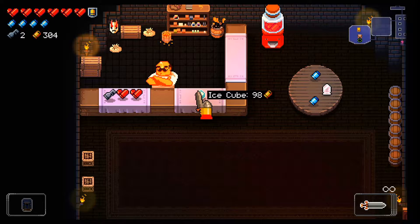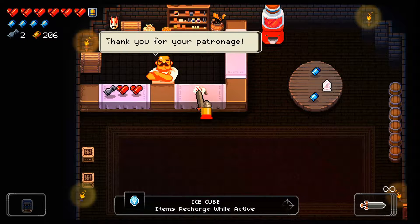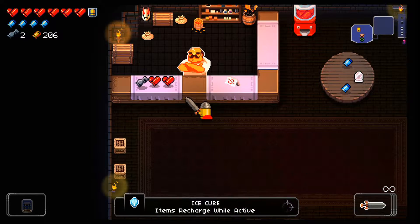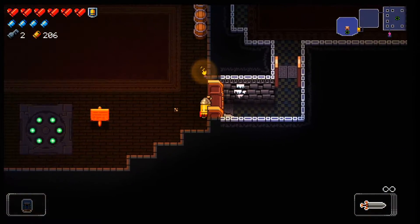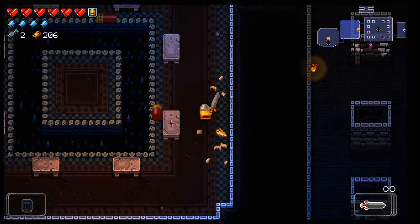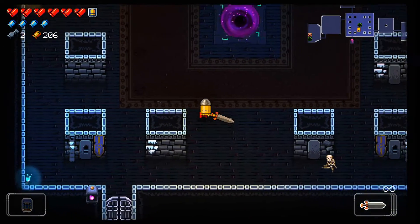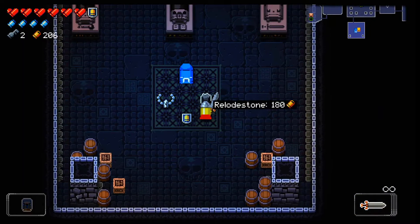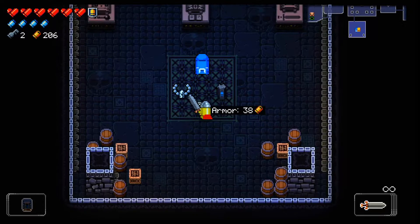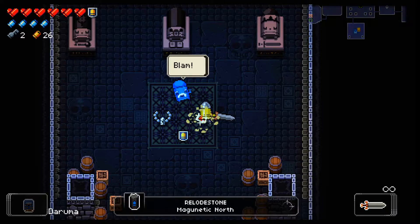We got the ice cube, which makes items rechargeable active. We actually didn't need that at all. There are some potion items where you use them and there's a countdown timer, so it lets the recharge timer go at the same time, which is cool. No — that's the reload stone. Reload stone's really good too. Wait, I can have three items.